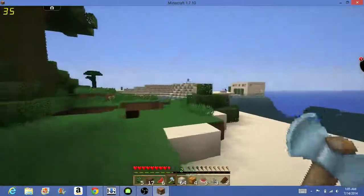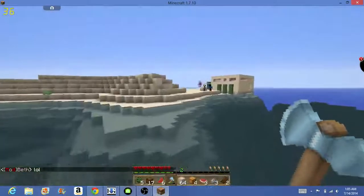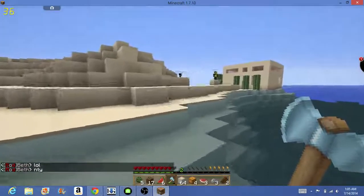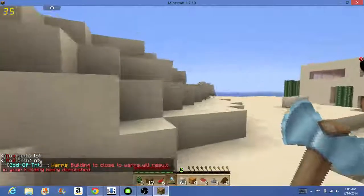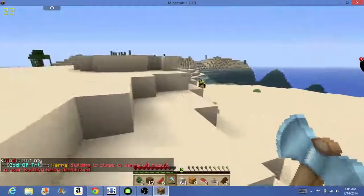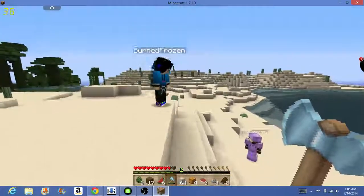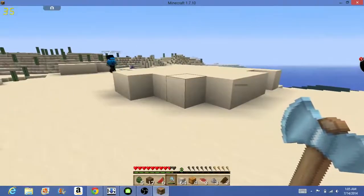Here are actually some players. Let's go say hello and see what they're up to. It looks like they're building a sand house. The only way people can kill you is if you have PvP on — and I have mine on, I'm not sure if they have theirs on. So we're just gonna hop right out of here.